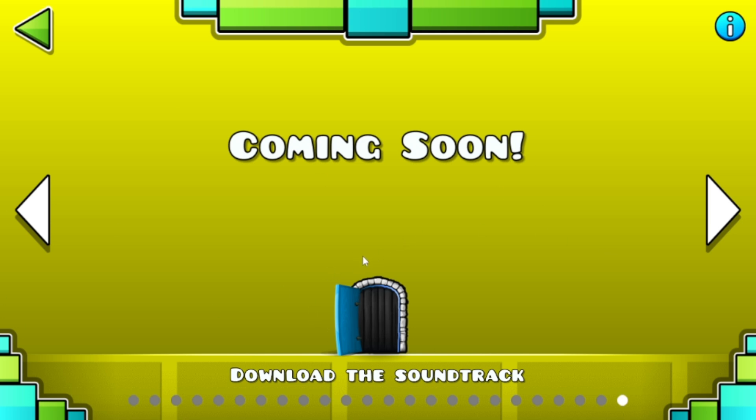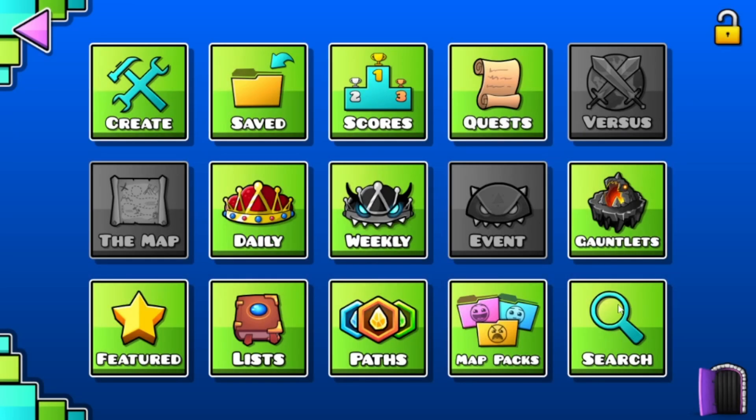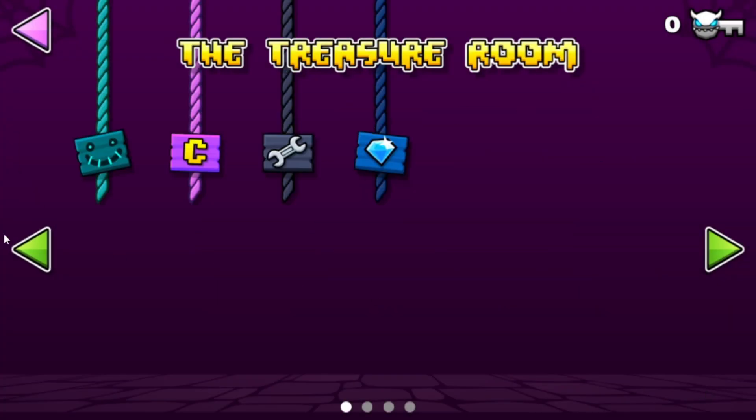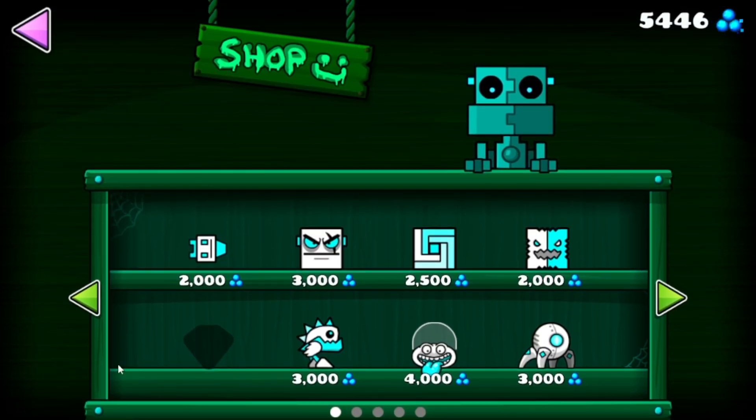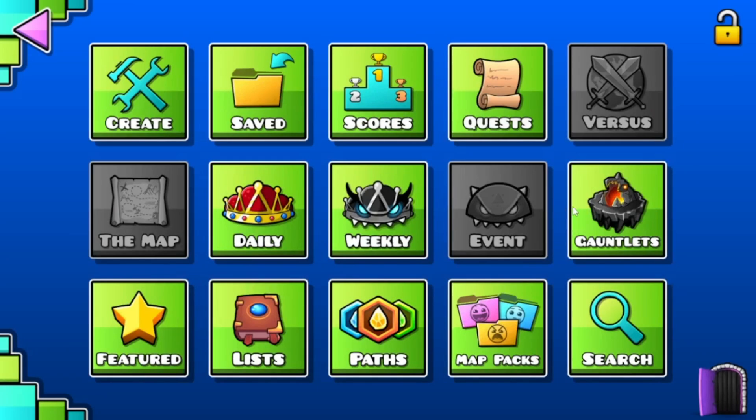He'll say 'give me the master emblem and I will let you pass.' So you go over here and click on this guy — the master emblem will be right here. You need to buy it for some orbs. Luckily I've already bought it.